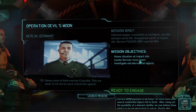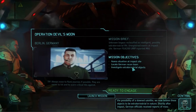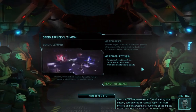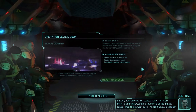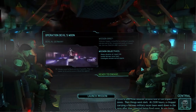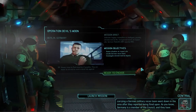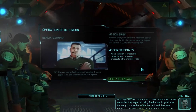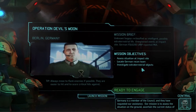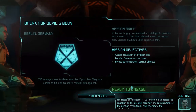At 1900 hours Zulu, several unidentified objects fell to Earth. After ruling out the possibility of a downed satellite, we now believe these objects to be extraterrestrial in nature. Shortly after impact, German officials received reports of mass hysteria and freak weather. A chopper carrying a German military recon team went down after they reported being fired upon. Germany is a council member and has requested our assistance. Our mission: assess the situation, find the recon team, and investigate the extraterrestrial objects. Central out. We're ready to engage.